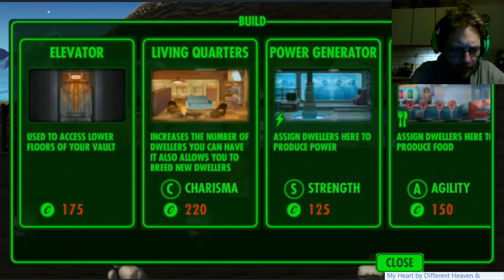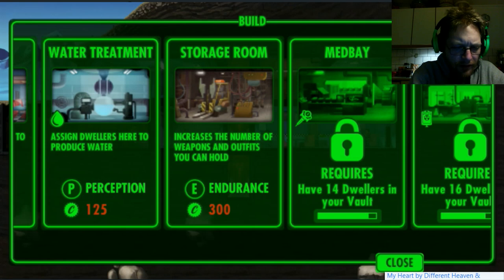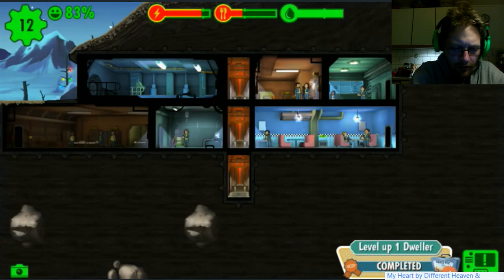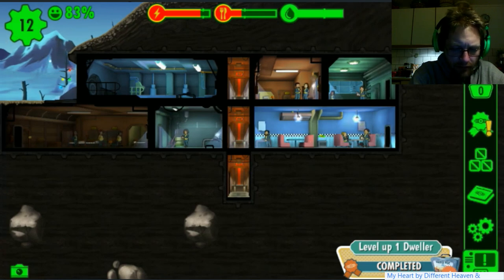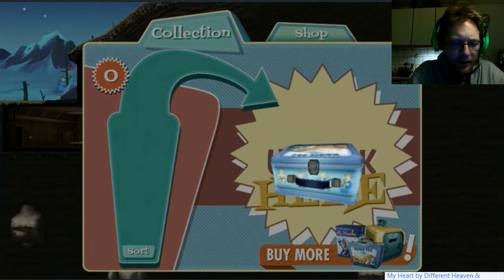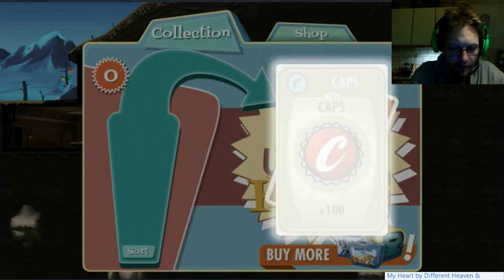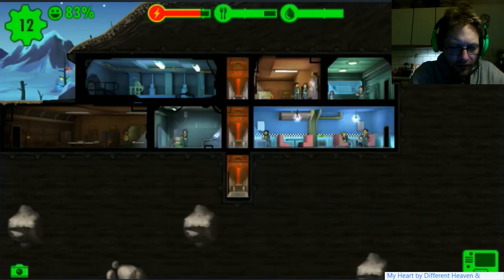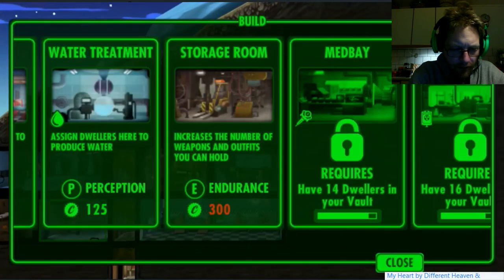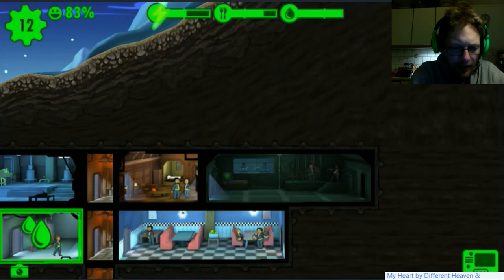So what can I build now, what did I unlock? Storage room - increases the number of weapons and outfits. Level up one dweller, another lunchbox! Food, engineer outfit, caps, railway rifle - awesome! So can I build another one of these power generators? I can! Let's just make that there, instantly bringing us power.